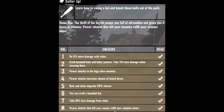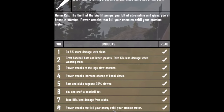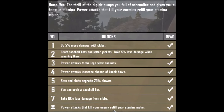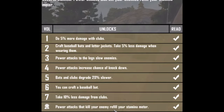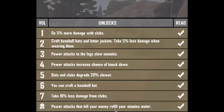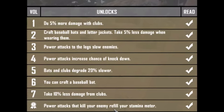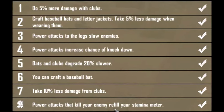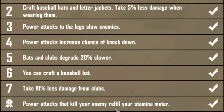The Batter Up series is a melee-related set of books for the club. You get more damage with clubs, craft a baseball bat and leather letter jacket, take less damage wearing them, power attack enemy legs to slow them down, and increase knockdown. Bats and clubs break slower, you can craft baseball bats, and take less damage from clubs. Once you collect the entire set, if you kill a zombie with a power attack, you refill your stamina. This is probably my personal favorite since I am a heavy melee person.